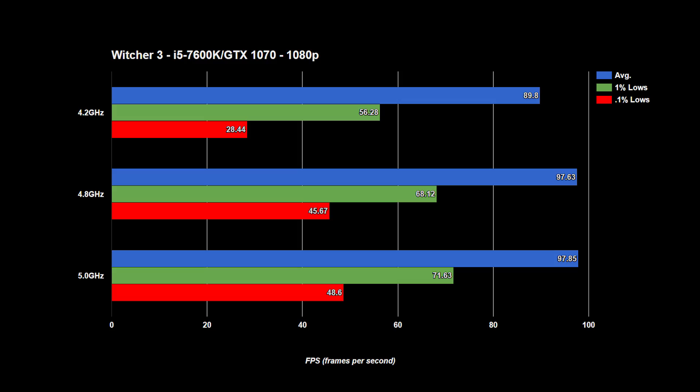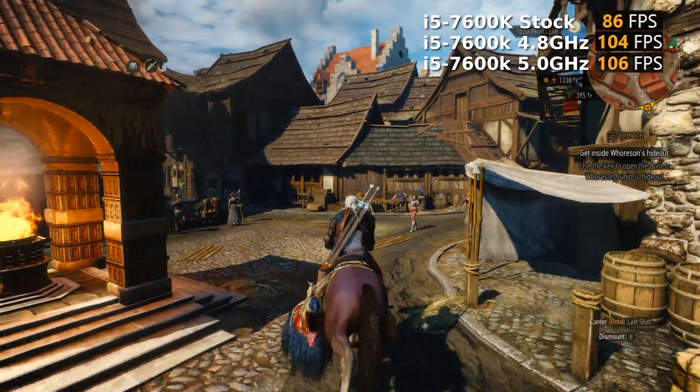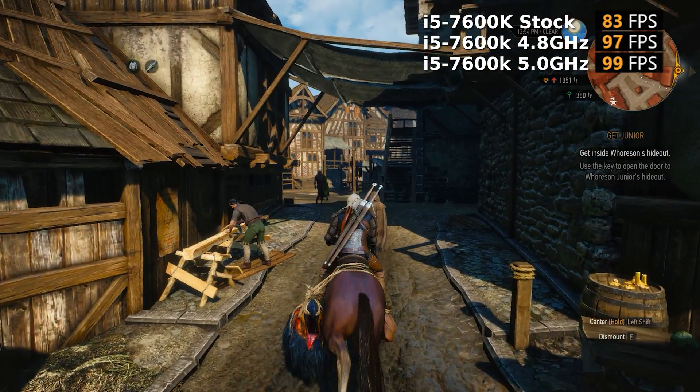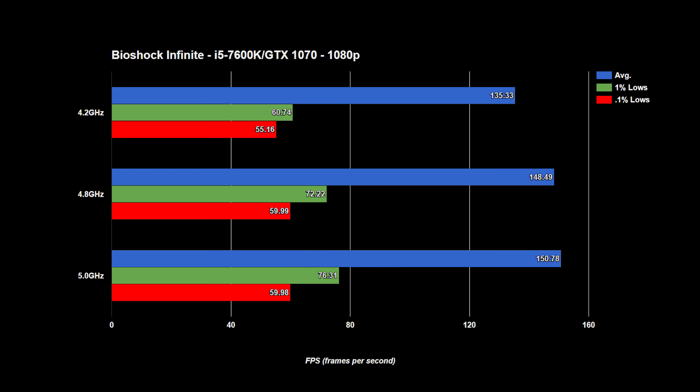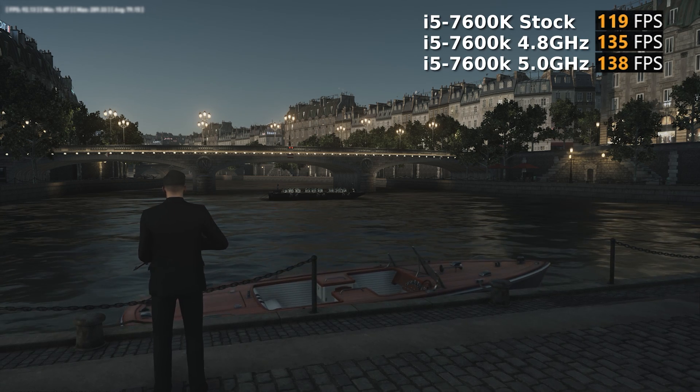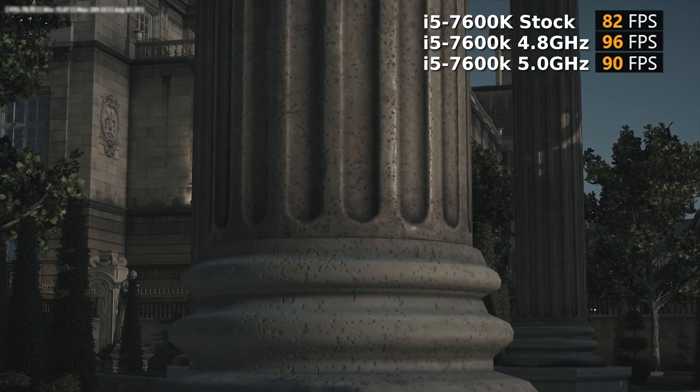Moving on to The Witcher 3, we see the same sort of story. The initial boost to 4.8GHz gains a solid 8.5% on average frame rates and almost doubles its 0.1% lows. However, after that the gains at 5GHz are almost non-existent. Hitman and Bioshock both end up being the same sort of thing — we get a decent bump in the initial 600MHz overclock, but seem to have diminishing returns when we get to 5GHz. The only noticeable difference between the two are the 0.1% lows, which do help with reducing stuttering.